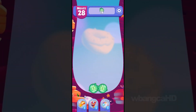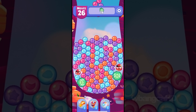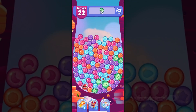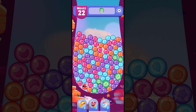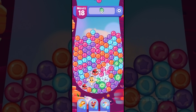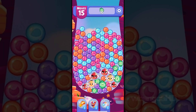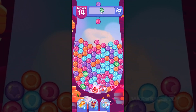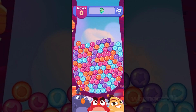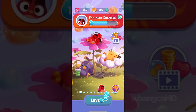Alright, level 6. Let's get the pink out of the way. I think what they want us to do is get the pig. So we have 18 moves, which is a horrible turn of events. Bam! This reminds me of Toon Blast, you know — the Dream Blast.